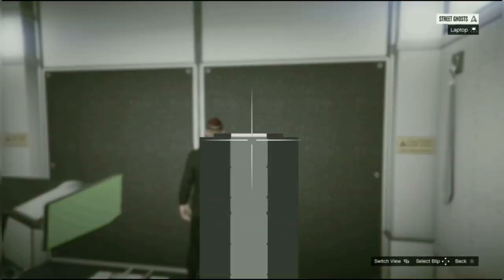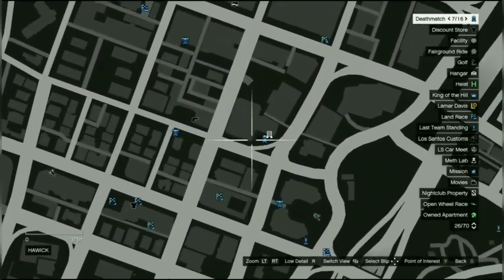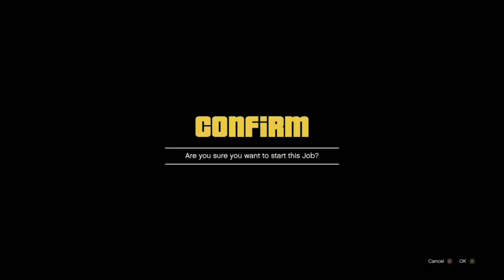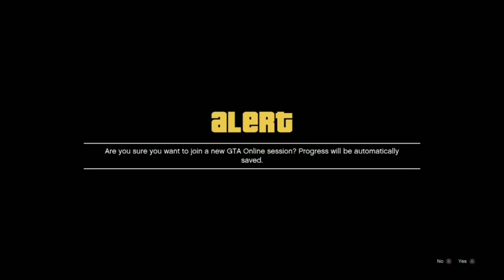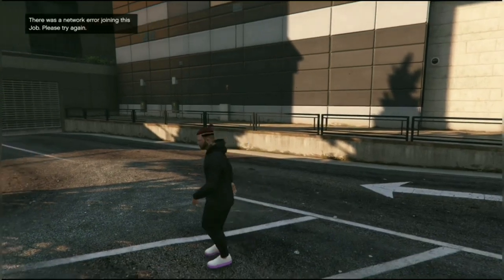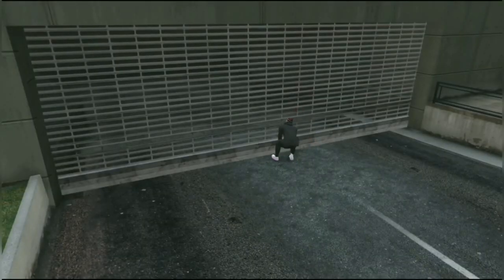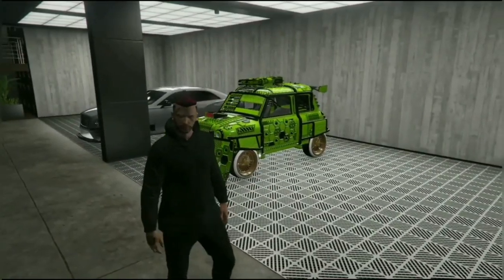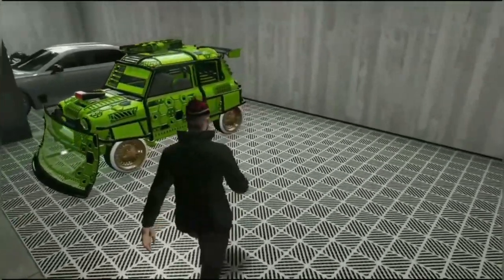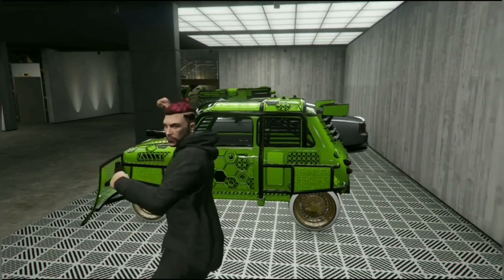We're finished with the glitch. I'm going to prove that the free Elegy from the agency has now turned into the Issy. I'll job teleport over to the agency. There we go — that's where the free Elegy RH8 was, and it's now the original Issy. The dupe is back in the MOC.